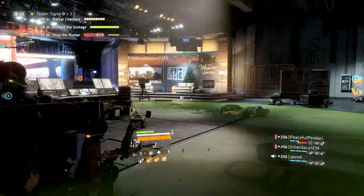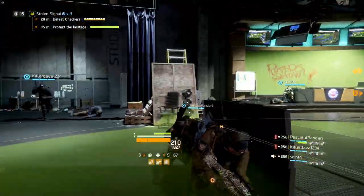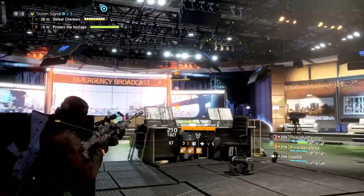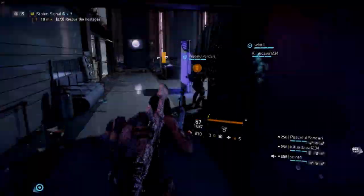Towards the end, Checkers will reveal himself above the screen — this is where the snipers come in. Make sure to snipe him before he snipes you. After killing him, free the hostage and return to the lobby.